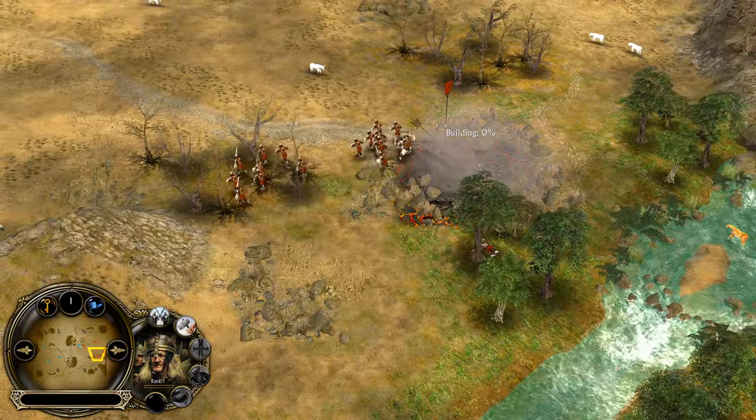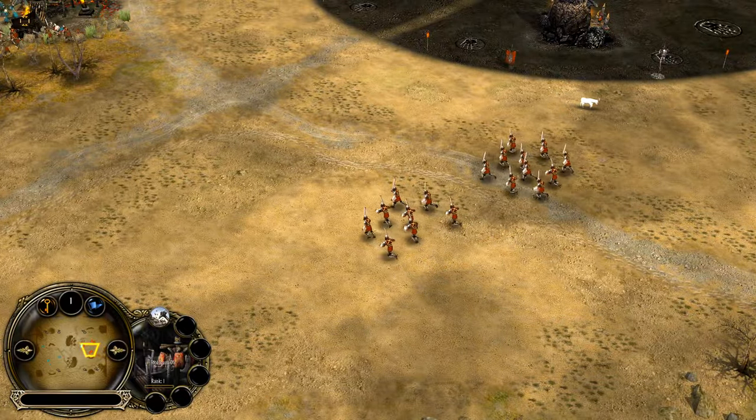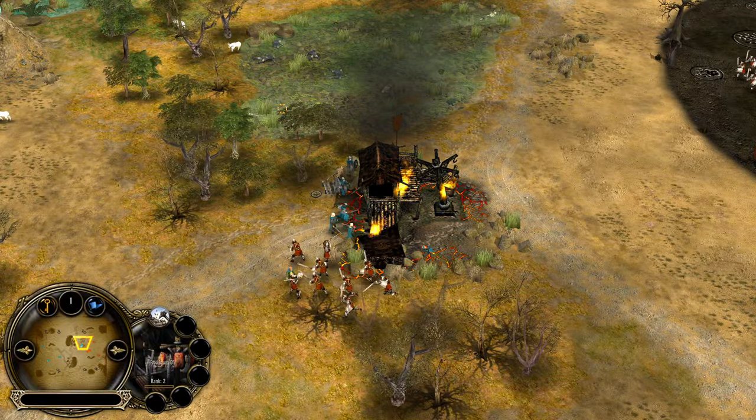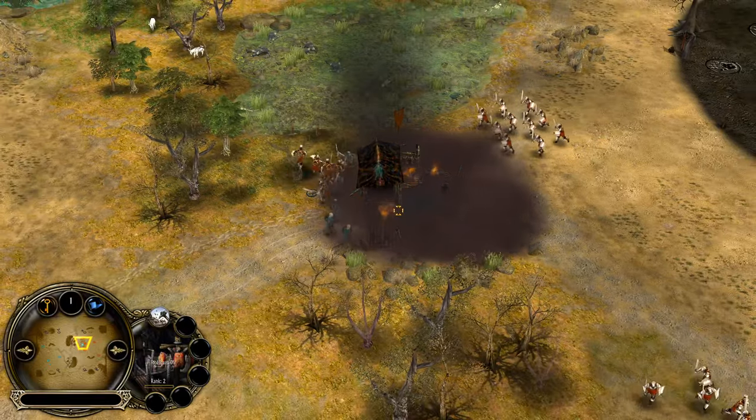This one was actually destroyed — a very great move from Rohan, destroying one of the most important structures at the beginning of the game for his opponent. And this one is also going to go down, pretty much.